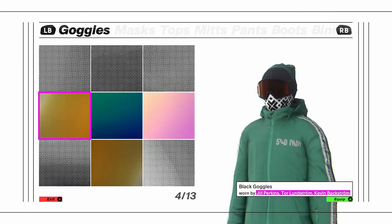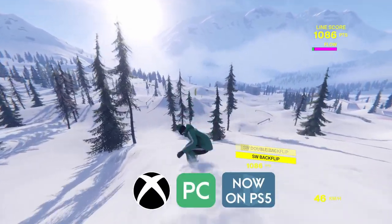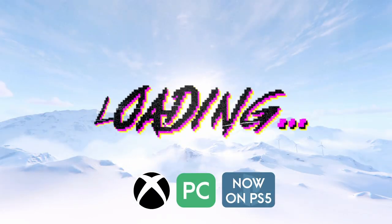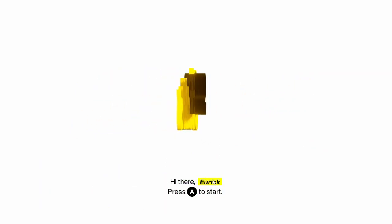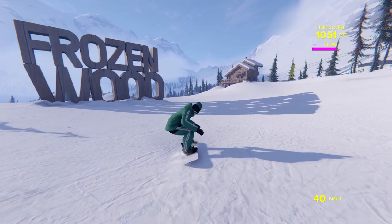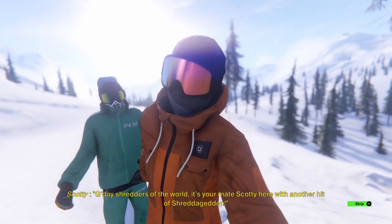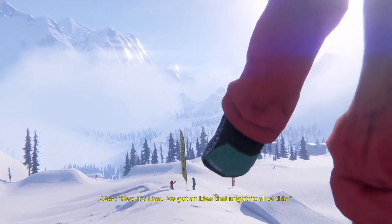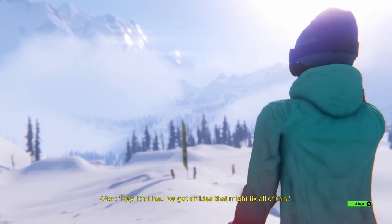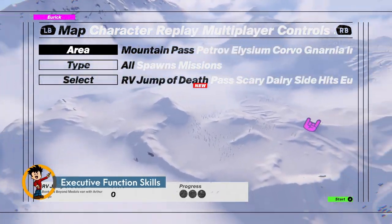Grab your snowboards and your big goggles, we are going to shred the mountain in this new game available on Xbox and PC. The game we are talking about is called Shredders and is a game created for snowboarders by snowboarders. You start the game off by going to Frozenwood Resort with your buddy Scotty to make some funny snowboarding videos. You are then recruited by Lisa for some sponsored clips. As you progress through the game, you unlock a beautiful snowy open world to explore on your board.